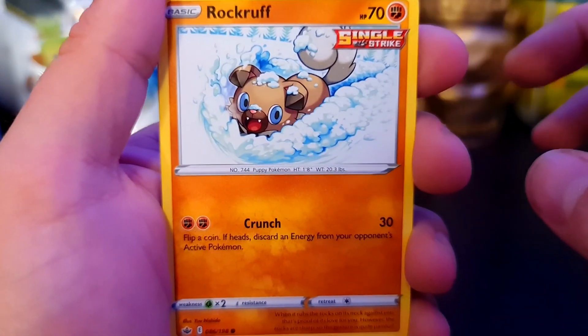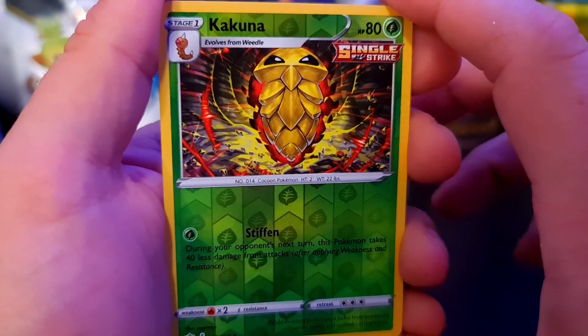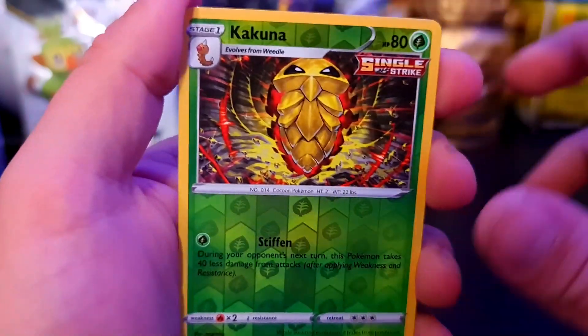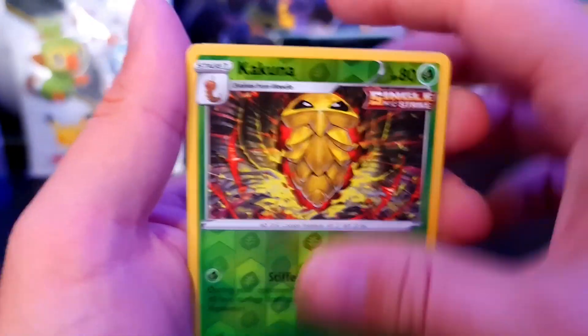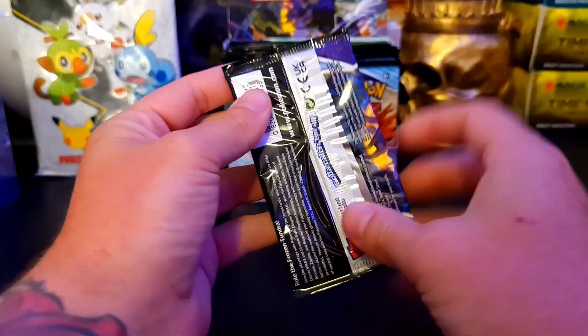We have a Rockruff. Okay, that is some dope art - that's a Reverse Holo. I like that art, that's awesome. And we have a Golurk. Next pack, next pack.